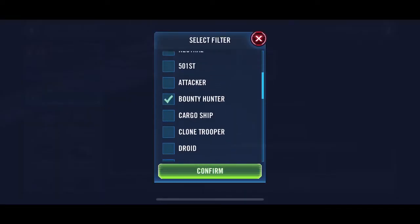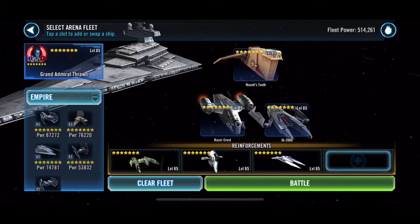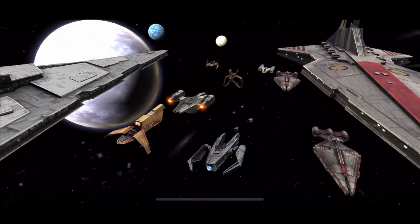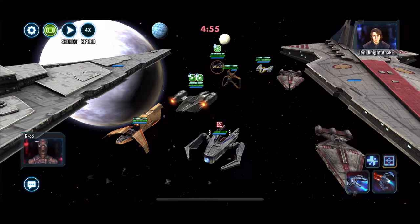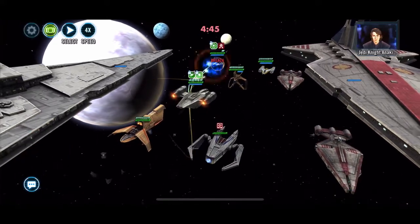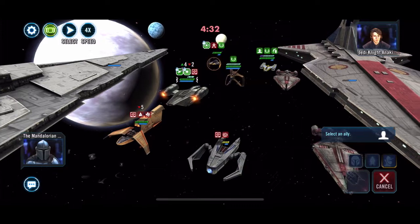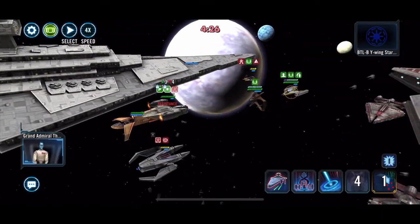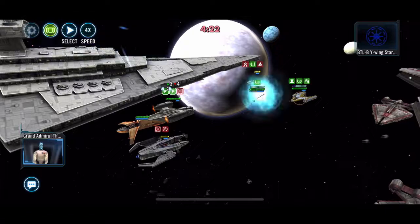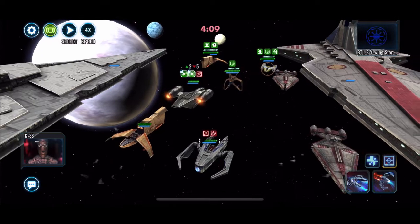So this is Thrawn. My Thrawn is Relic 7, and I believe I have double Zeta'd. Houndstooth. Bosk is Relic 7. IG-2000 — my IG-88 is also Relic 7. I did that for all the bonuses that IG-2000 brings to a Separatist fleet. I've been having fun kind of running that for a while.